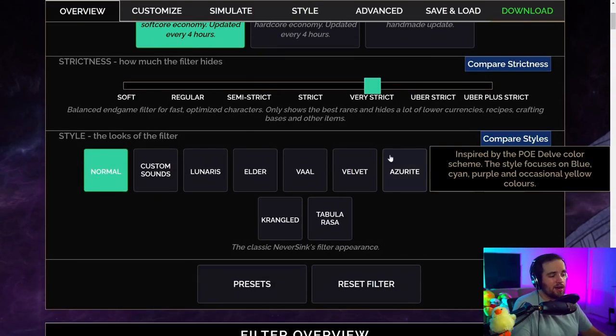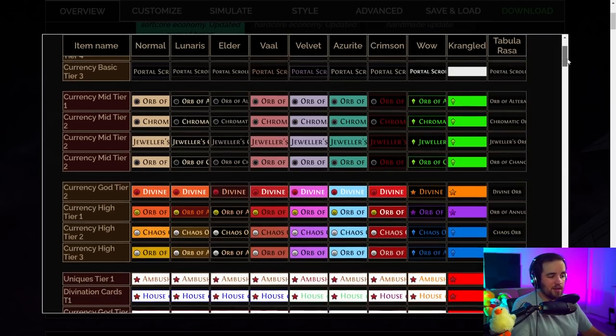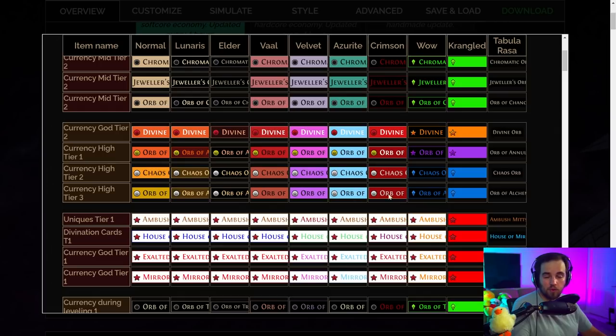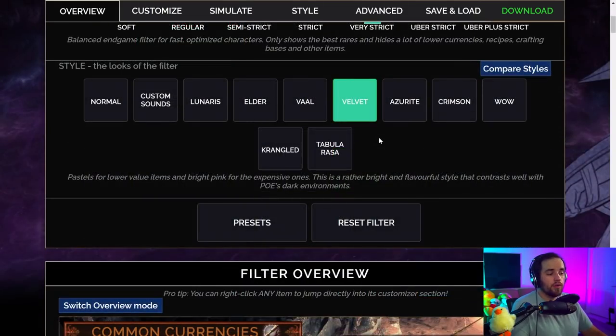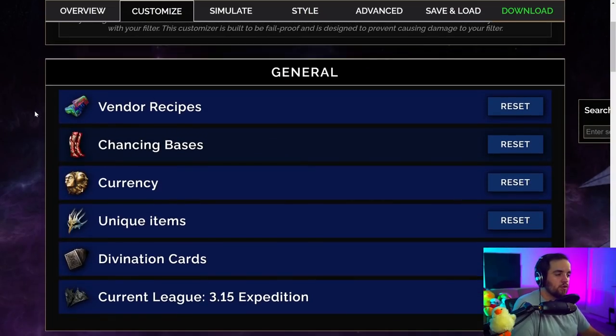You can choose the style that you like. I personally use velvet just because I like purples and pinks, but you can get a quick idea of what the different ones look like and choose whichever you like most. There are also presets and you can completely reset the filter — we'll talk more about those in a bit. But what I want to focus on is the personal customization of the filter. I suggest you do this once, do it as well as you possibly can, and then tweak it as time goes on.